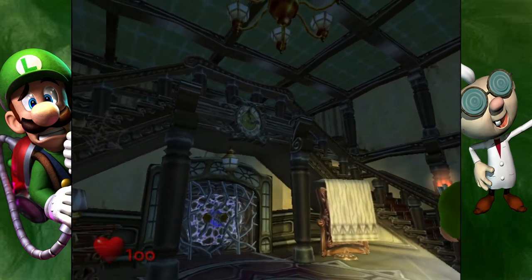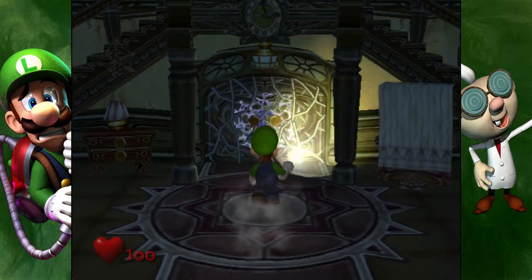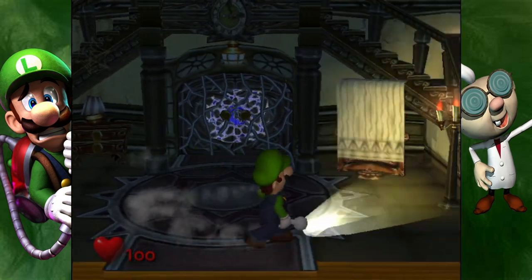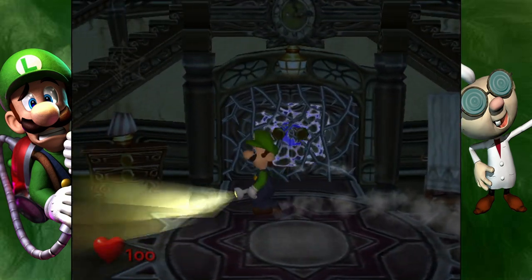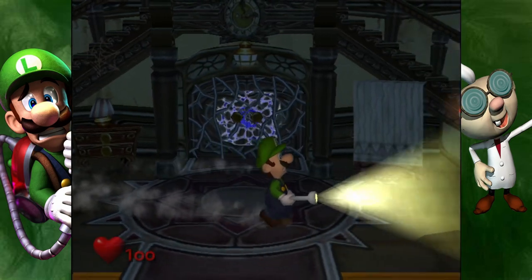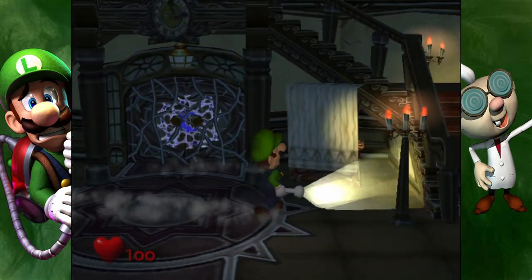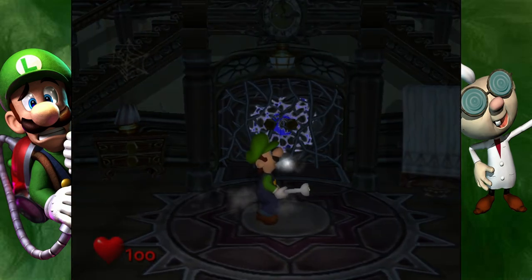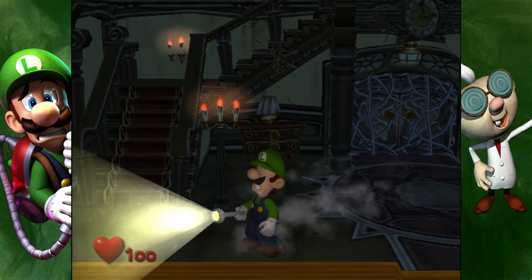This looks like a nice place if you want to play hide and seek for a YouTube video or something. So we immediately start playing. Pressing the A button makes Luigi call out. And all Luigi ever thinks about is living in shadow — holding down B turns off the flashlight and letting it go turns it back on.